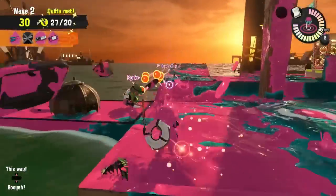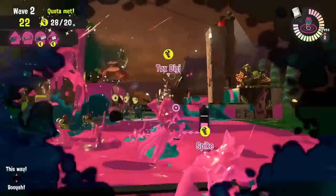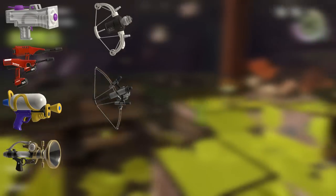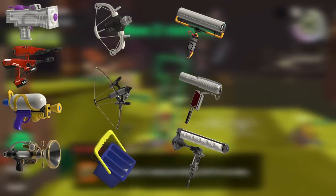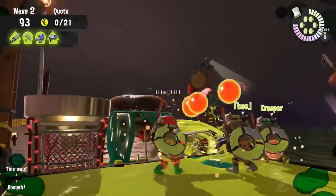Almost every class of weapon has one of these good painters with mobility in their set, and by no means is this list exhaustive. But things like the Splattershot Jr, the Doolie Squelcher, the Splattershot, the Splooshomatic, the Reflux and the Tri-Stringer, the Tri-Slosher, and most of the rollers like the Carbon, the Flingza, and the Dynamo should all be doing something to paint the walls and floor of every surface in the map.